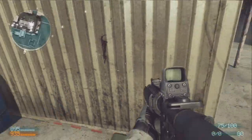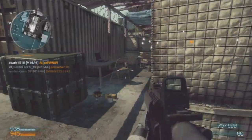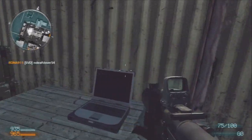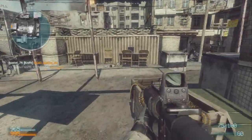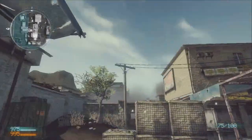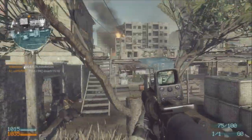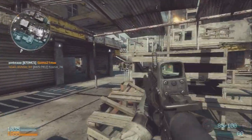I run out of all my bullets on the M16 and all I have is my pistol, so I'm looking for the ammo box. If you look at the minimap right now you'll see an icon that looks like three little bullets and a plus sign — every map has a couple of these laid out. I finally find the ammo box and it replenishes your grenades, your tubes, and I think all of your ammo. These guys walk right past me and I end up shooting the tubes at them.